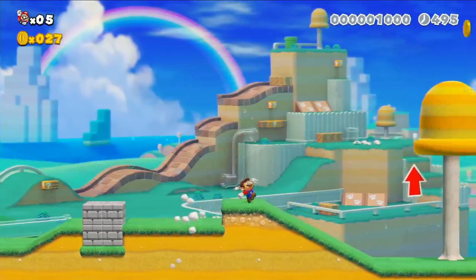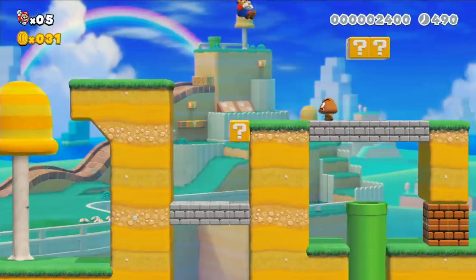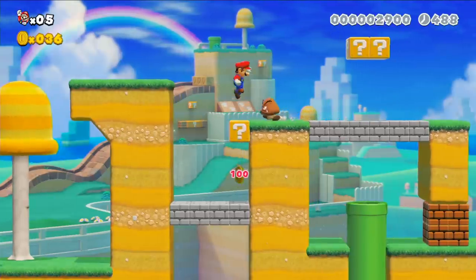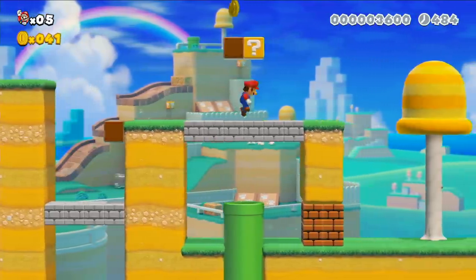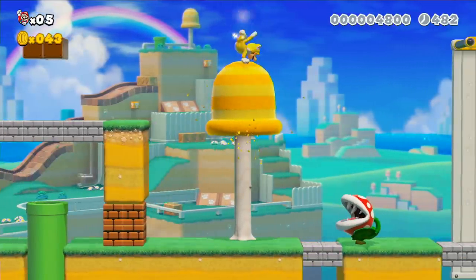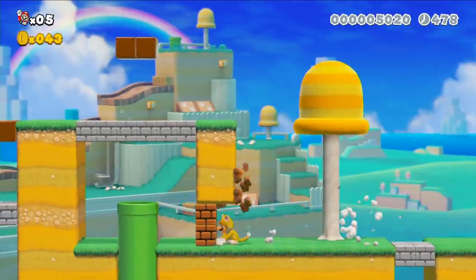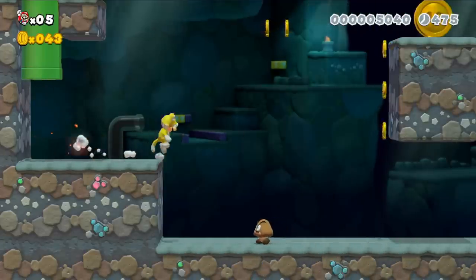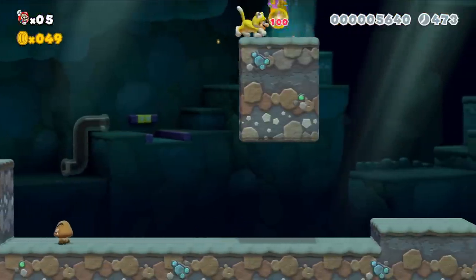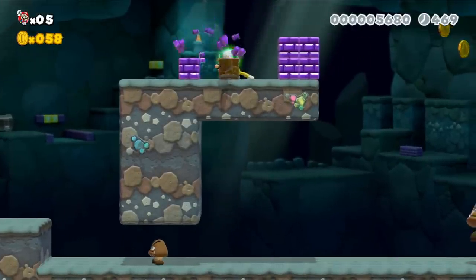My second favorite thing is the 3D World style. This is a brand new style of 2D Mario, and it feels good. They've basically taken the core mechanics of 3D World and applied them to a 2D game, and I think it feels fresher than New Super Mario Brothers — this is what 2D Mario should be. It's just so much more fluid, fun, and inventive with mechanics, even if they are lifted from 3D World. They still feel unique in a 2D setting.